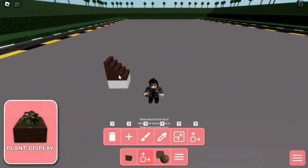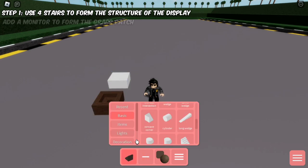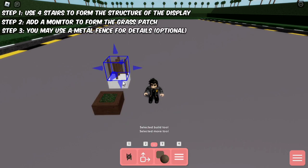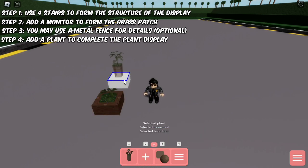The very first trick is the plant display. Start off by placing four stairs above the slab block, then putting them together using the move tool to form the corners of the display. Then place a tilted monitor that will form the grass patch of the display. Use a tilted metal fence for more details, and complete this trick by adding a plant to create a texture of leaves.